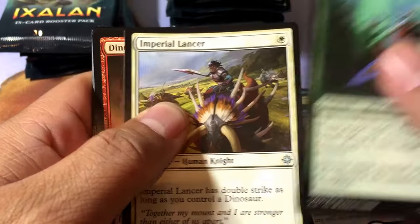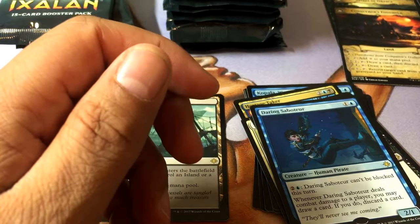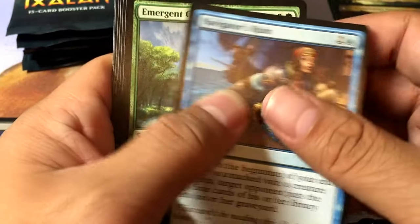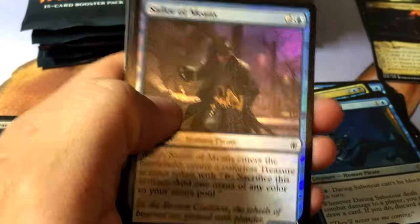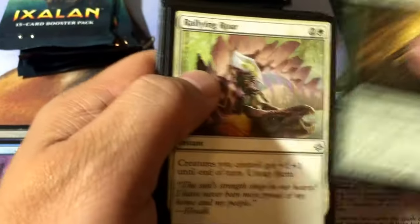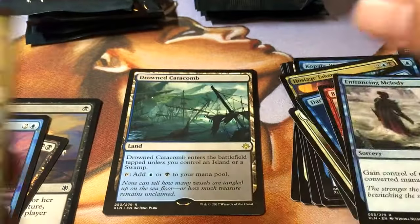Vine Shaper Mythic, Imperial Lancer, Dinosaur Stampede, and Daring Saboteur. We need a Search for Azcanta and the Ixalan's Binding. Vona's Contempt. Navigator's Ruin, Emerging Growth, Inspiring Cleric, and Burning Sun's Avatar — and Sailor of Means.